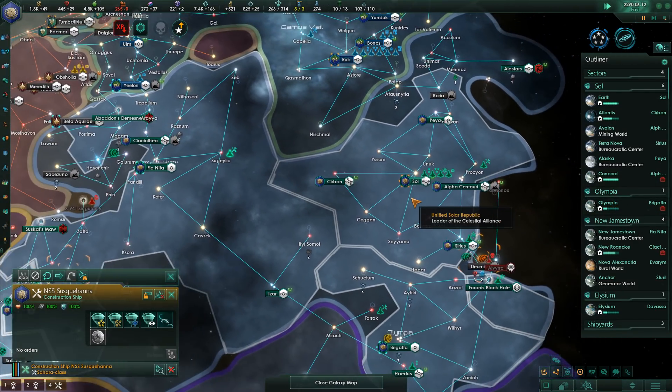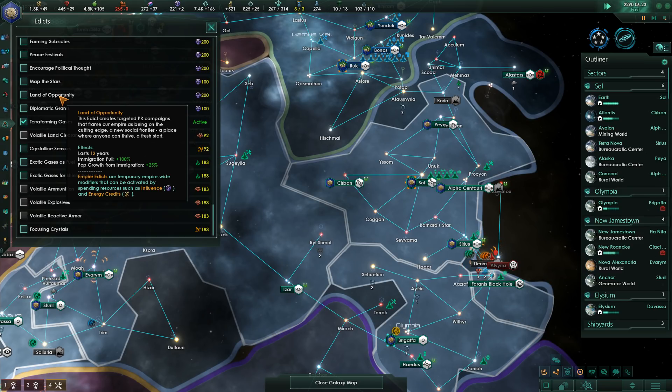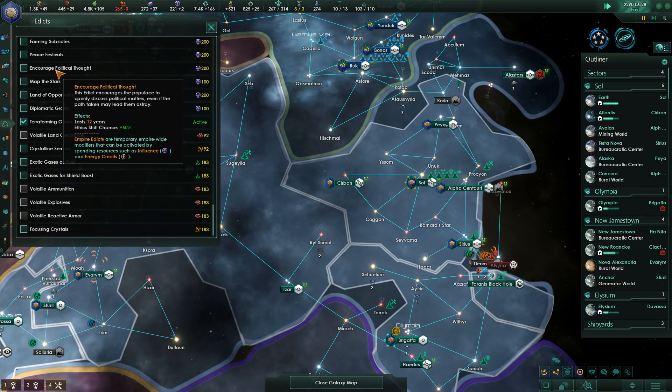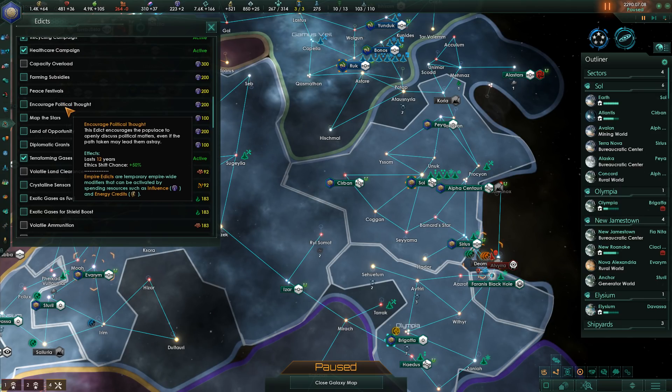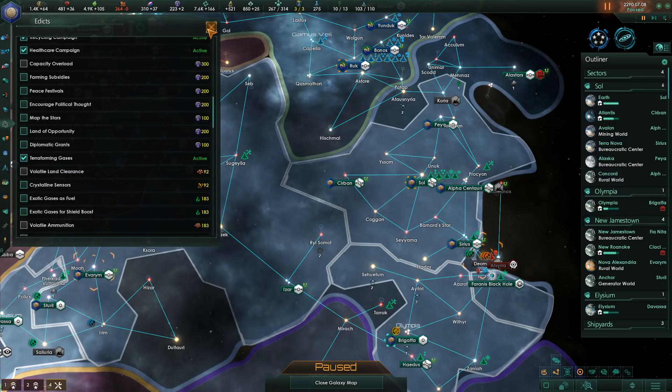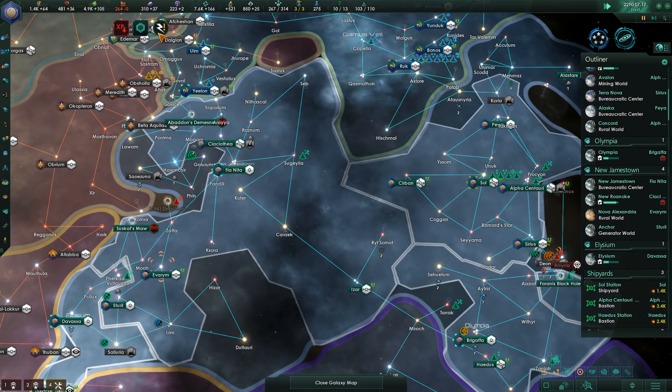There are things I can do edict-wise with influence — like Land of Opportunity, encourage political thought, or ethic shift chance. We could use that to make it more likely that people will spread into militarism. I'll hold off on that for now, because I think what I'd like to try first is to get a militarist leader in charge and see how that does.